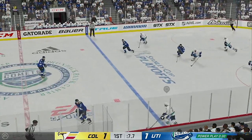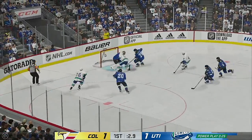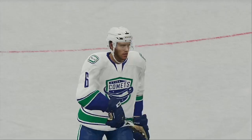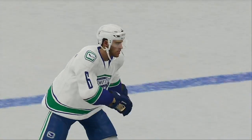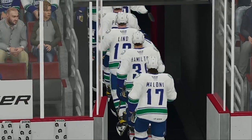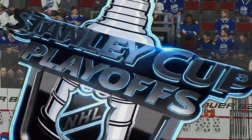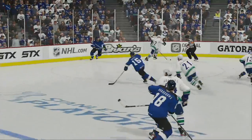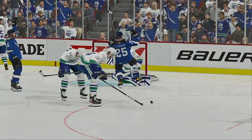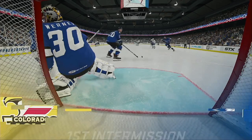The Comets scooping up along the boards. Here they come up along the wing. Sends it out right in front. Slots it away with a stick. That's the horn — period number one comes to an end after a very entertaining 20 minutes. Two more periods still to come. We'll be right back with much more action here on EA Sports.